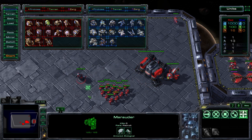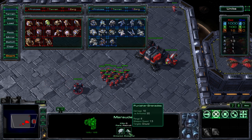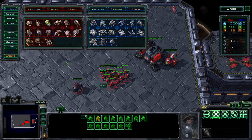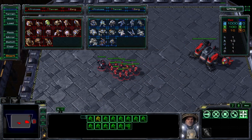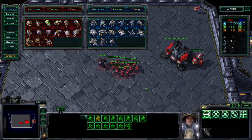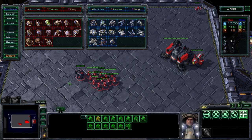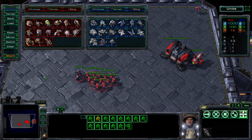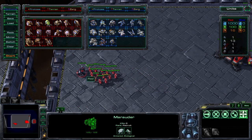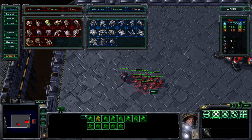The Marauder has a lot more health than the Marine and does a special kind of damage — 10 damage normally, but 20 damage versus Armored units. So it does twice as much when attacking units classified as Armored, making it kind of an anti-armor unit. It's also useful because with so much more health you can put it in front of your army where it will take most of the damage and tank for your much more fragile Marines.